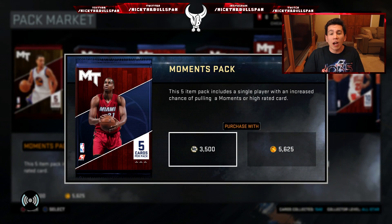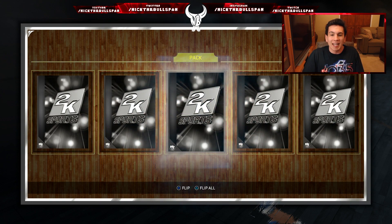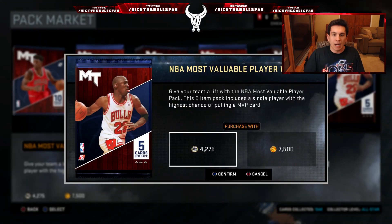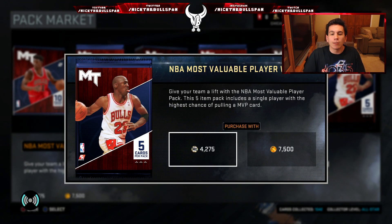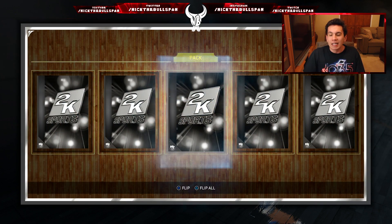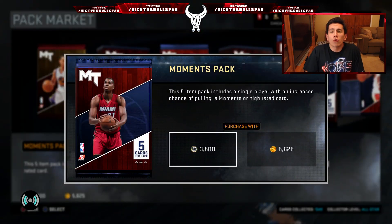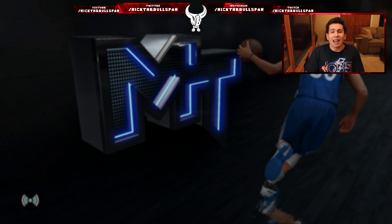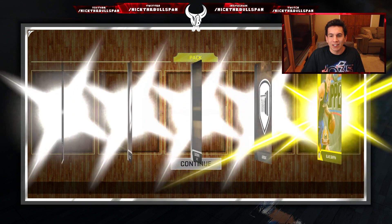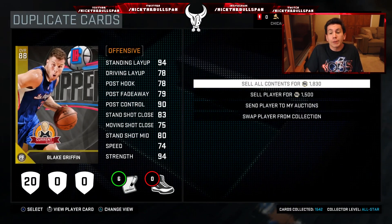Come on 2K, give me just an amethyst — that would be dope. Nope, all silvers again: Jose Calderon. This is going to be the last MVP pack. Give me a diamond — diamond Timmy D, diamond somebody, please. No, we're getting a Gordon Hayward. Last pack before the reveal — another Blake Griffin. We've gotten a decent amount of gold cards, but nothing to add to the lineup.